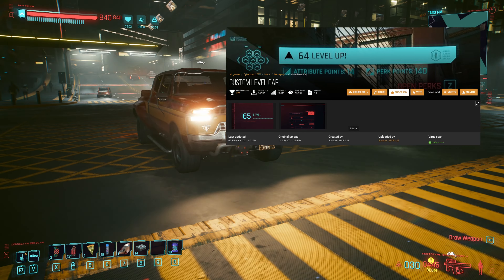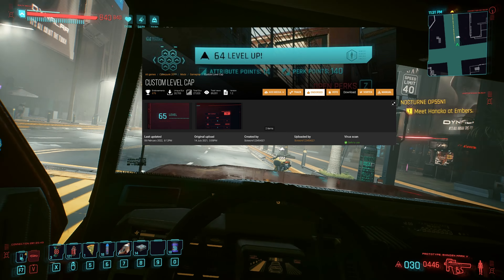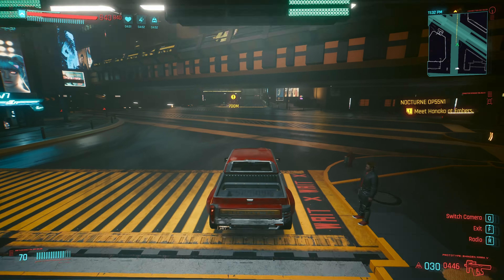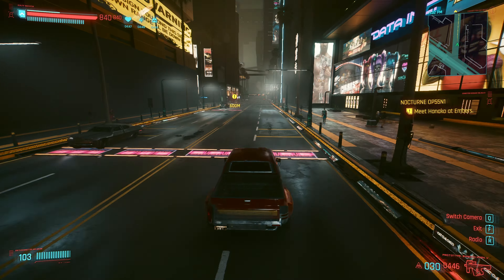Custom Level Cap by Scissors - change the level cap and starting attributes to whatever you please. By the time I 100% this playthrough, I want to be level 79, with all my skill trees at 20, to indulge in my power fantasies. You can also use this mod for a sort of new game plus start, since you can decide how many starting attributes you have at character creation.